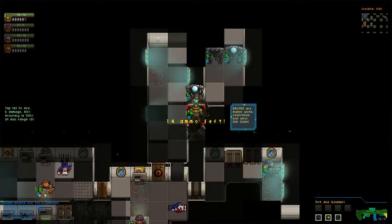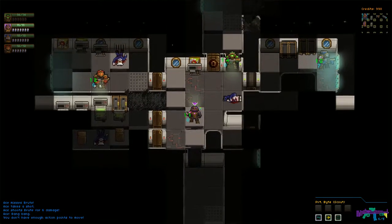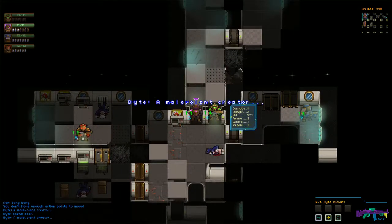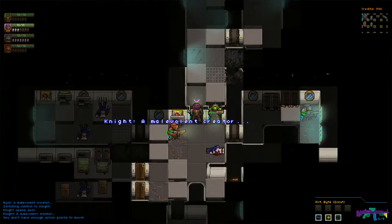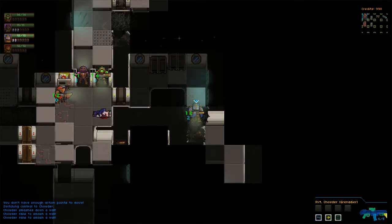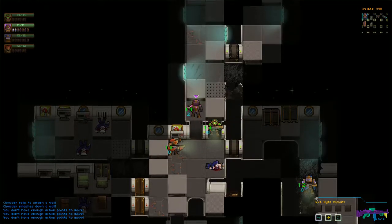Let's start at you. And then let's get you out of there. No action points left. Do I have to use your points? Can I not just skip?